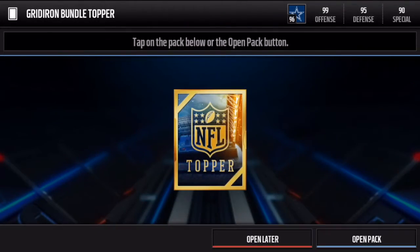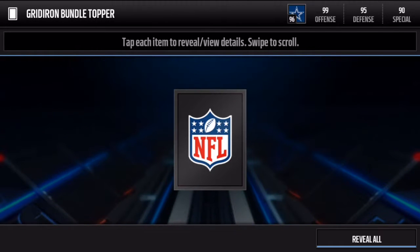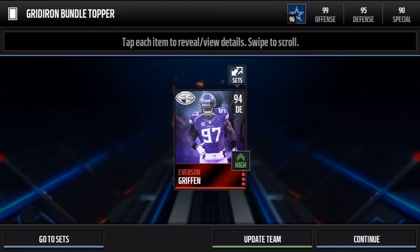That was a nice pack. Let's hop into this bundle topper — three, two, one, boom! Everson Griffin — not too shabby. That's a 94 overall defensive end, a nice player to end on.